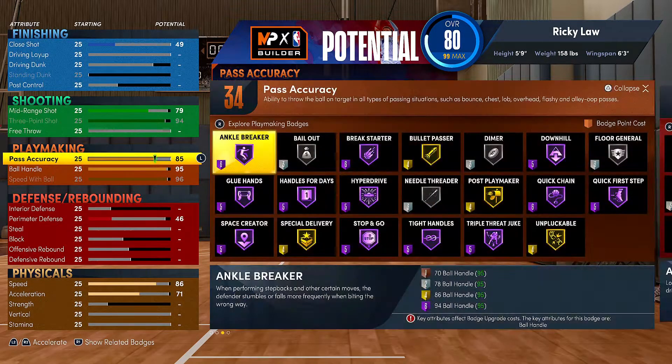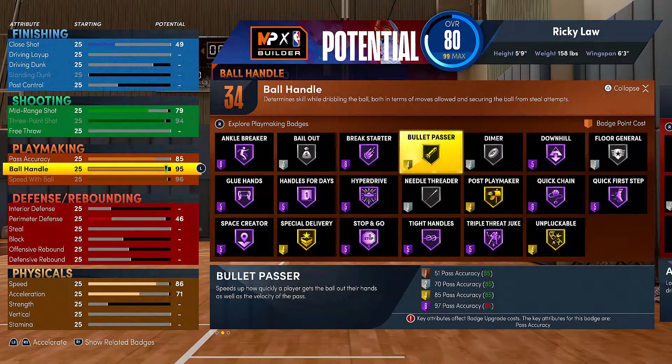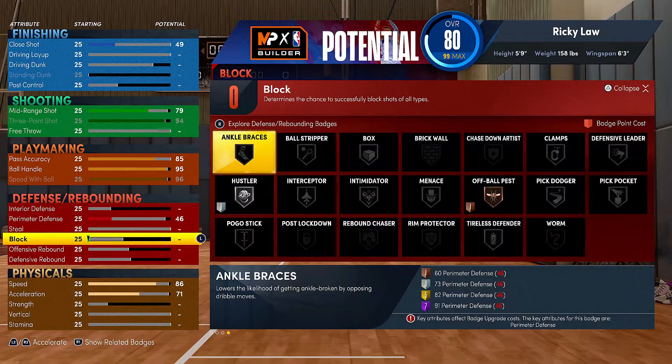The reason why you don't want to max out pass accuracy is because those points will go towards other attributes. You're probably concerned about not getting hall of fame bullet pass — honestly, gold and hall of fame there is really no big difference between those two. Ball handle isn't maxed out because you just don't need to, trust me on that. Speed with ball is the only stat that affects your player when you have the ball in your hand, so obviously you want to max that out. Speed without the ball doesn't count towards speed with ball — it's just when you don't have the ball.